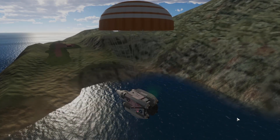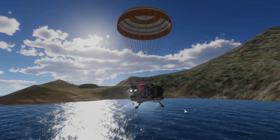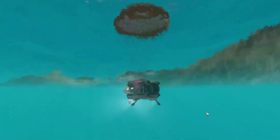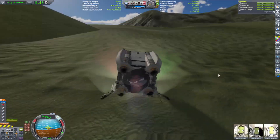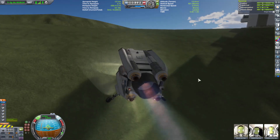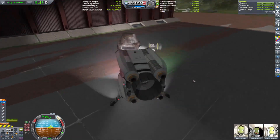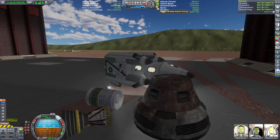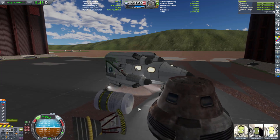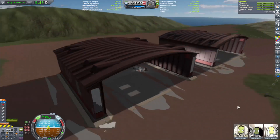Anyway, how it's supposed to happen is the parachute deploys and you come down for a nice soft landing offshore somewhere. There you go — they stop, pick up the away team or drop the away team off, then go back into the water and fly away. By the way, the parts you see here were the actual parts that KSP used to have when it first came out, like 10 plus years ago.